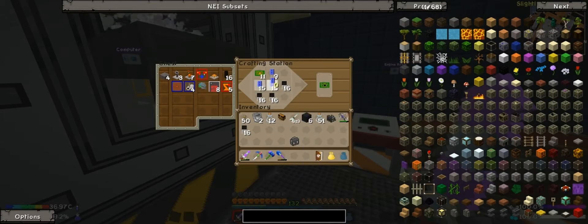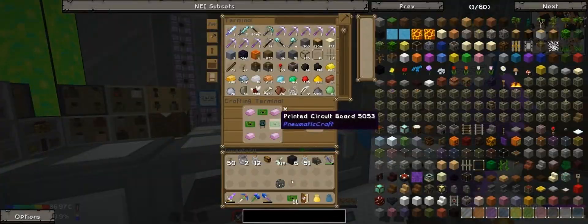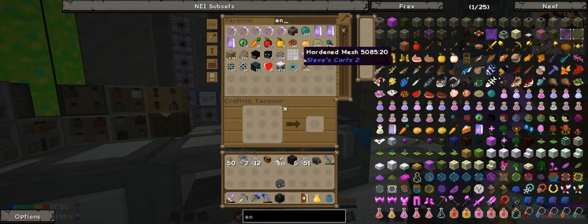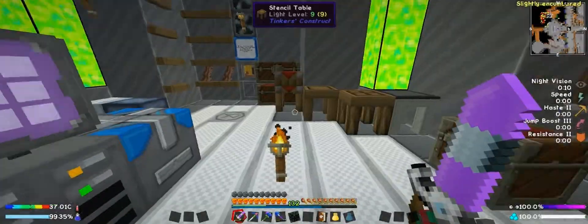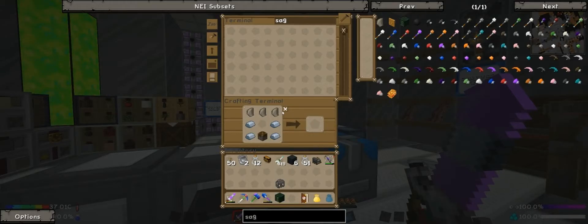Oh, it's only three — that's what I was doing wrong. There we go. That should be enough for now. We'll have to automate that process. One machine casing — that used up all of our enhanced Galgadorian except one. I guess it was nine and we used eight for the two machine chassis.